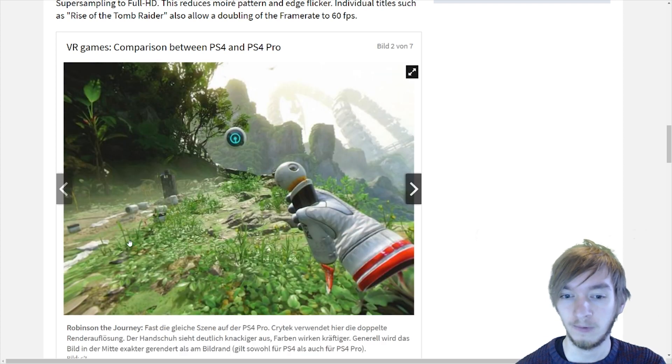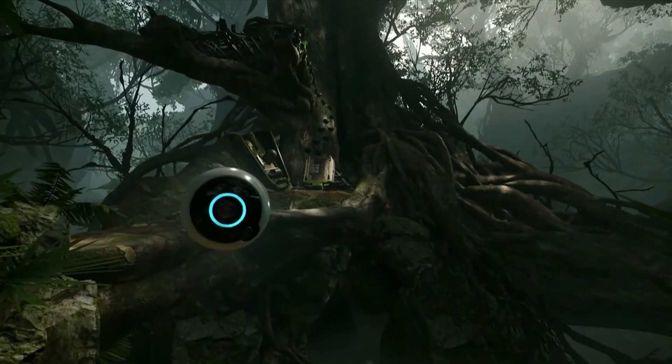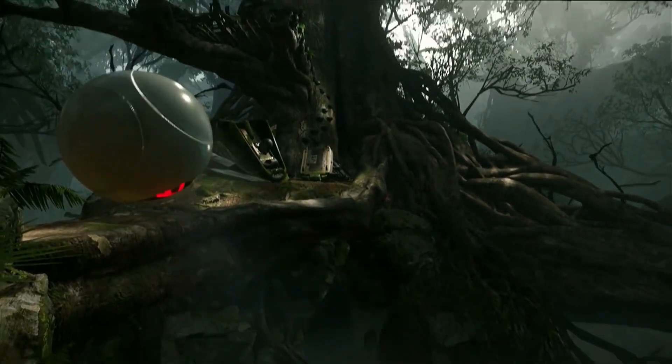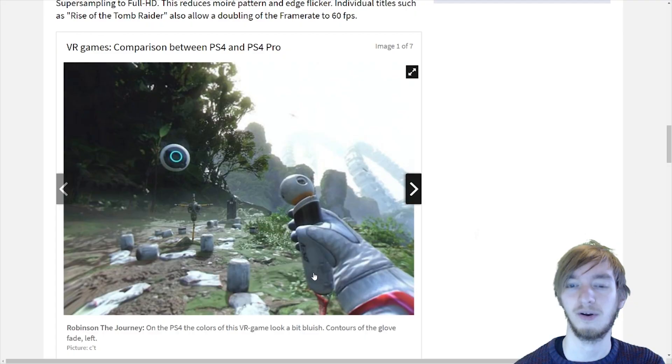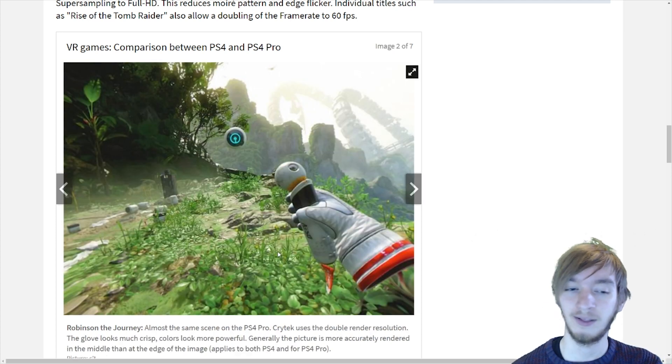Let's take a look at Robinson: The Journey, a game from Crytek. They made this dinosaur world where you follow a sort of ghost from Destiny. You got this weird thing in your hand. As you can see here, it all looks pretty blurry and the colors are kind of dark. If we go to the PlayStation 4 Pro screenshot, it's way brighter — we see green everywhere.